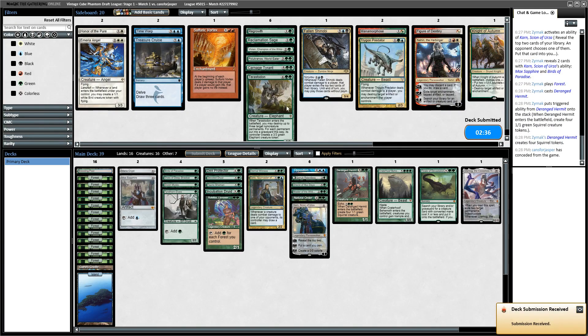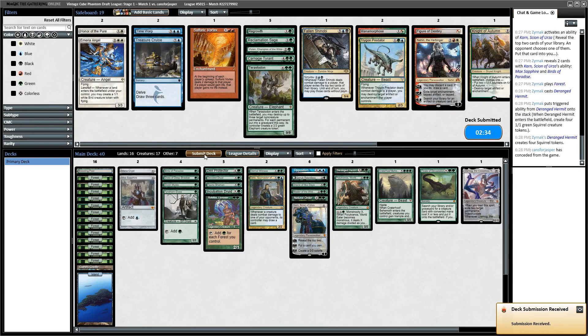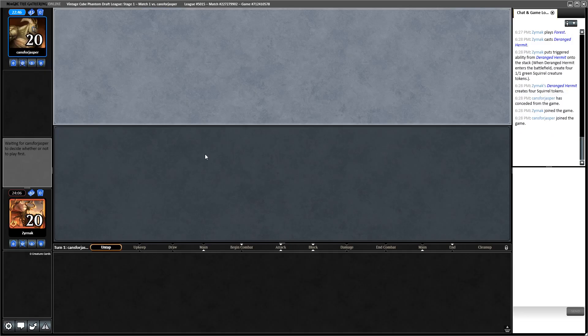Let's go down the Trigon Predator for Pelakka Wurm. If I'm playing against a white deck, Pelakka Wurm being just a big blocker is probably going to be pretty good, and they won't necessarily have a ton of artifact enchantments. I'm going to turn off my microphone for a bit.